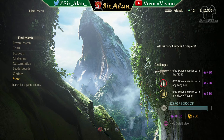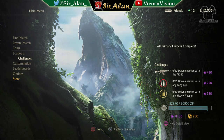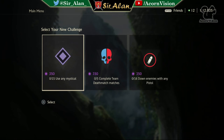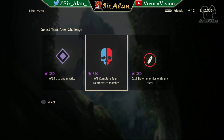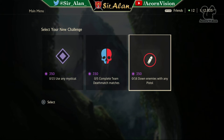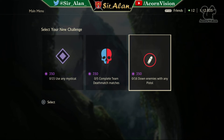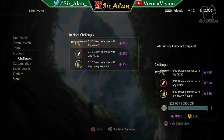Moving on to Day 2 — three challenges: the first is already 450 so I'm not touching that. The second is 250, definitely swapping that. The third is 350 — I'll keep that one since it's a decent payout and I don't want to risk it when 450 is a long shot. I swapped the middle one and got three options: use 15 mysticals, complete 5 TDMs, or get 16 pistol downs. I went for the pistol straight away since I've got it handy and I'm decent with pistols. Using 15 mysticals is easy but very time-consuming, and I'm not a fan of TDM.